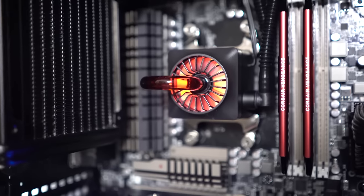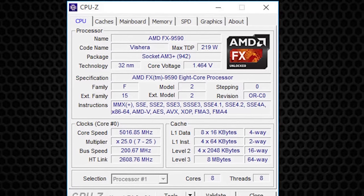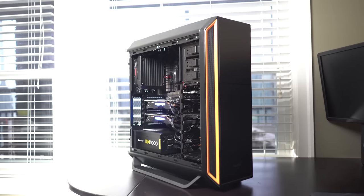Coupling that with the AMD FX 9590 clocked at over 5 gigahertz, this produces somewhere in the vicinity of a 4 to 6 percent performance increase over our original build guide results.